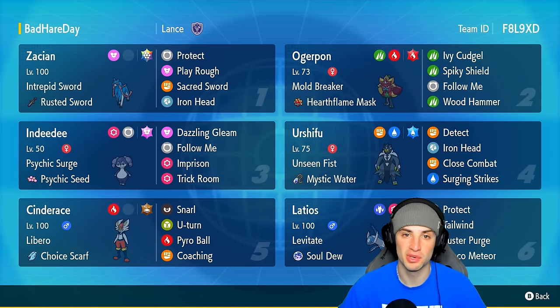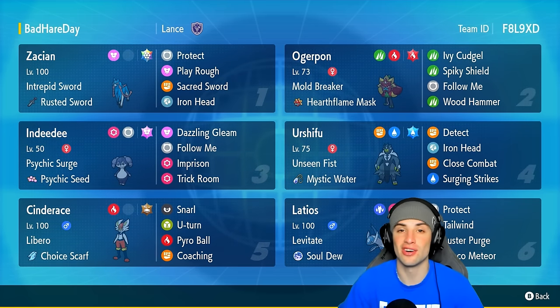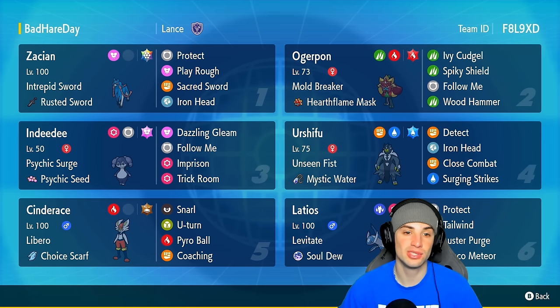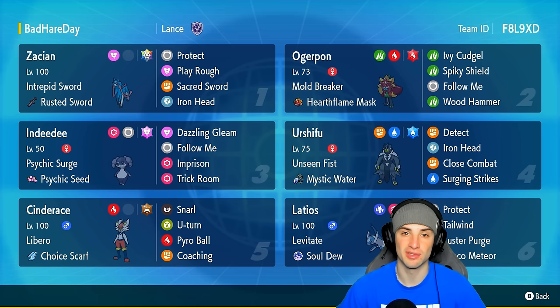Instead of getting started with Cinderace, for our team preview we're going to start off in the top left hand corner with our restricted Pokemon Zacian — not just any Zacian, Stellar Tera Zacian. I used Stellar Tera Zacian once before and absolutely loved it. Being able to get that Tera boost on all of your moves really helps out a ton, especially with that attack boost from his item and ability. You got Protect, Play Rough, Sacred Sword, and Iron Head which turns into Behemoth Blade.